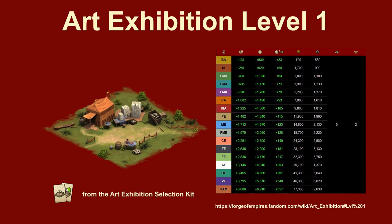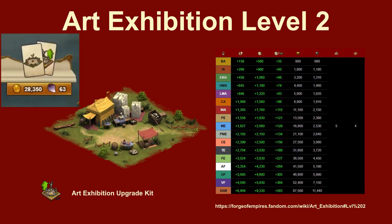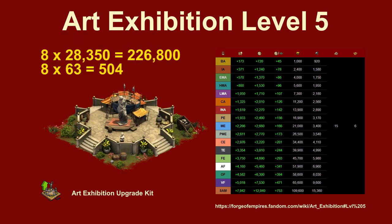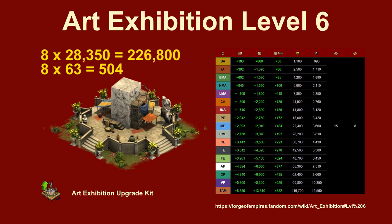With the first selection kit, you build the level 1 Art Exhibition, and with all other selection kits, you decide for the upgrade. As usual, the building gets better with every new level. The price for buying the kit is 28,350 trade coins and 63 gemstones.